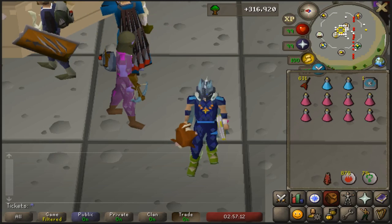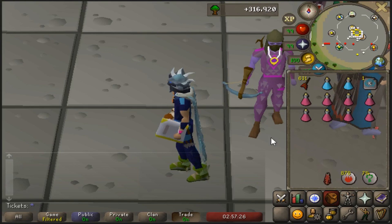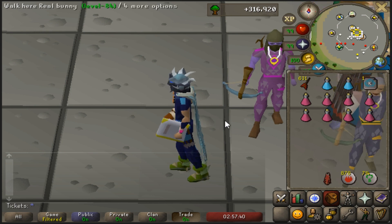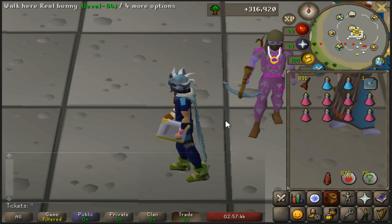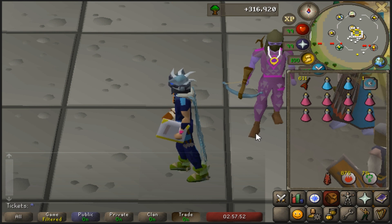Hello everyone, and welcome to my Dust Devil Chinning Slayer Guide. I would like to make three parts to this: this one for chinning, a mage version for barraging, and a melee version as well. There's going to be three different parts. It's going to be similar in how you kill them for the range and the mage. The melee will be slightly different, but I want to make each one in individual videos so I can get into full detail for each setup.